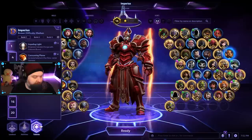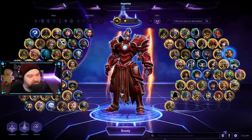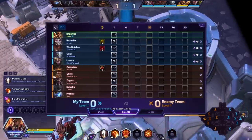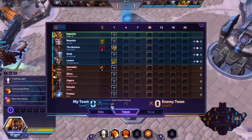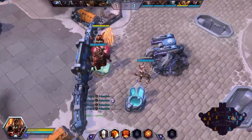It was a pretty fun game. And remember, before you leave, please be sure to hit the thumbs up button — helps us out a ton. All right ladies and gentlemen, we find ourselves on the Volskaya Foundry. The friendly team today: Imperius, Nazebo, The Butcher, Genji, Lunara. The enemy team: Azmodan, Kira, Zagara, Dahaka, and Probius.